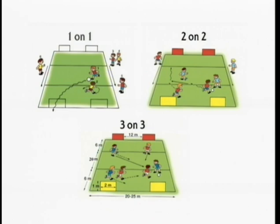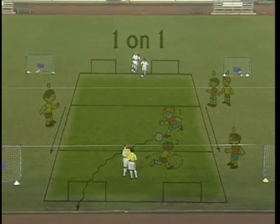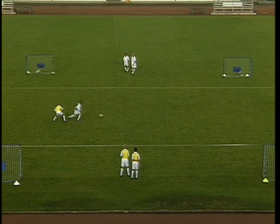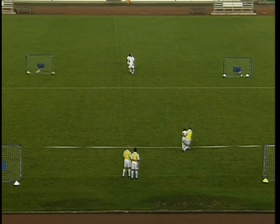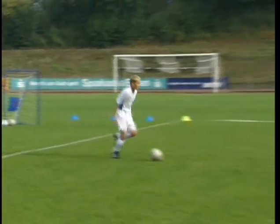The soccer ability test consists of three different competitions. If the coach carries out this test several times each year, he can document the progress of each individual player and establish a ranking order within the team. In the first competition, players show how well they have mastered the one-on-one situation. Number one plays against number two, number three against number four, and number five against number six. The winner is the first player to score three valid goals and is awarded one point.